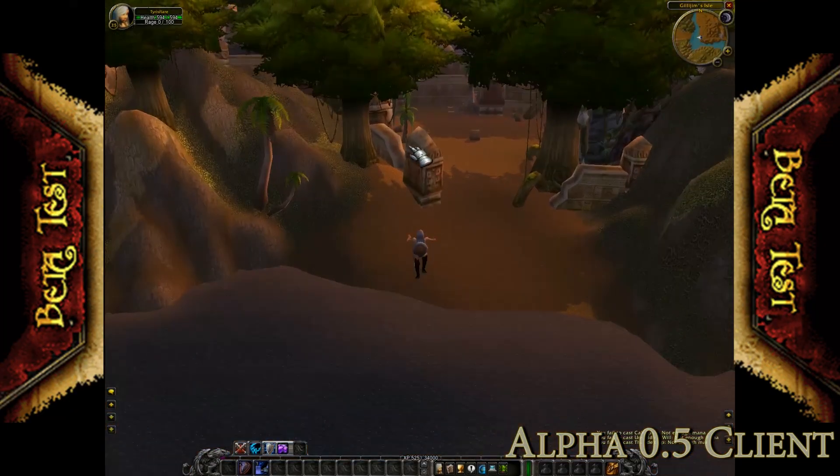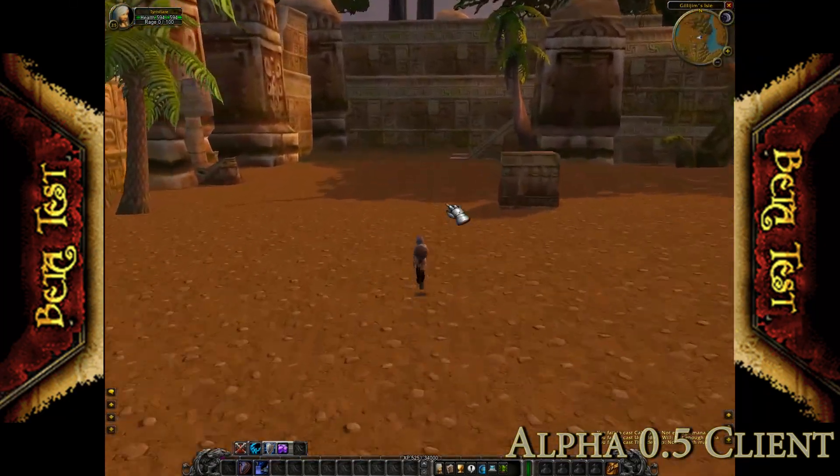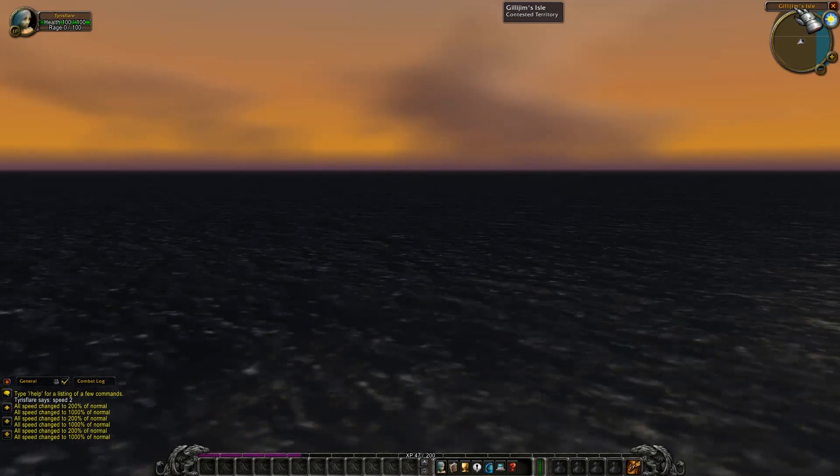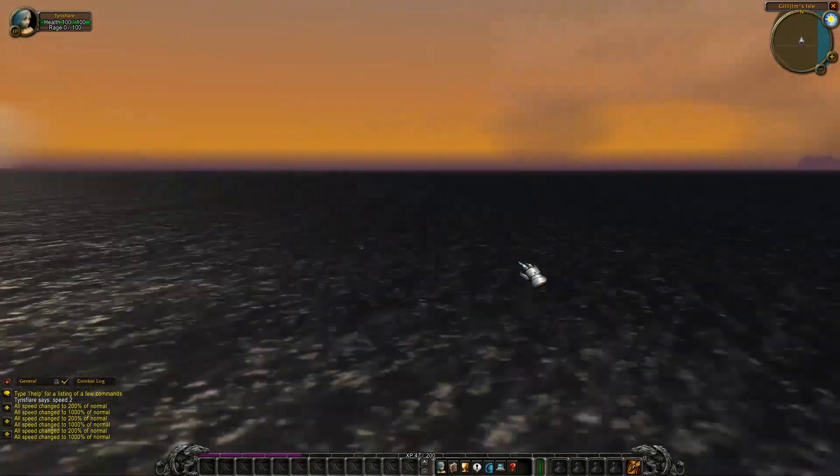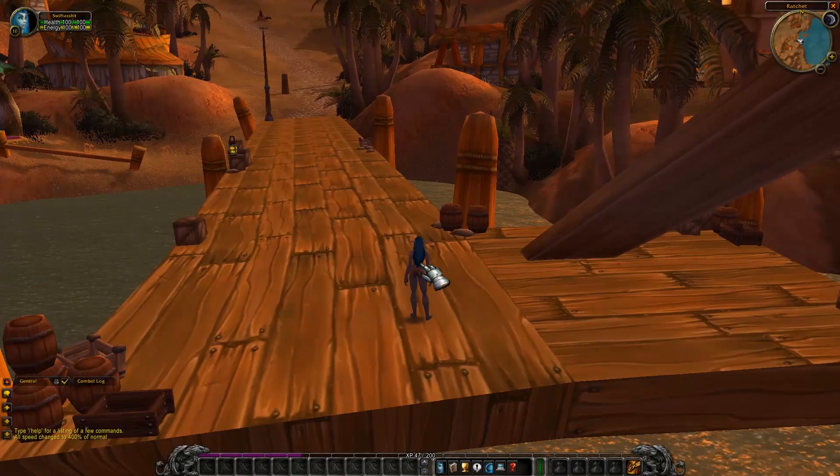Gillijim's Isle had been removed from the game after having been present in the 0.5 version. Although the mini-map will still show the name of the location, all that is there by this point is water.